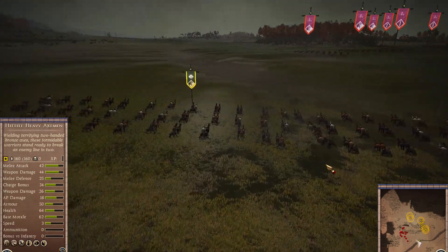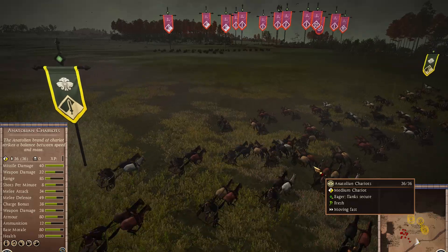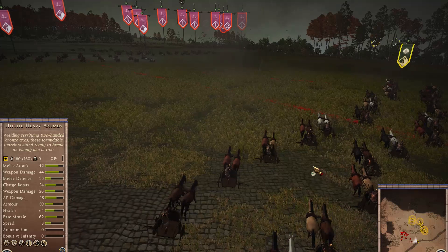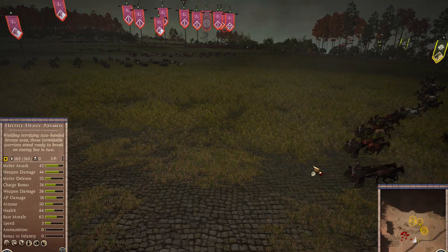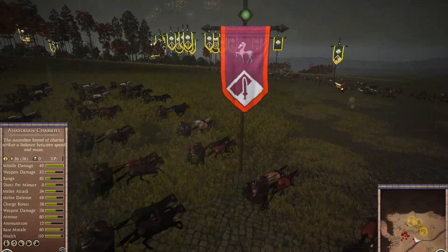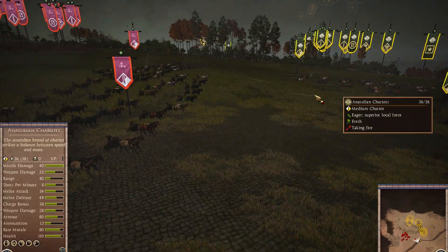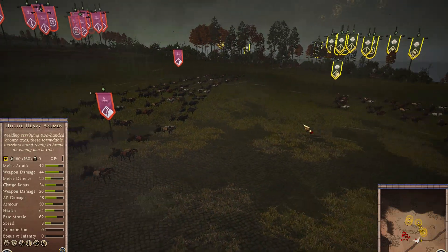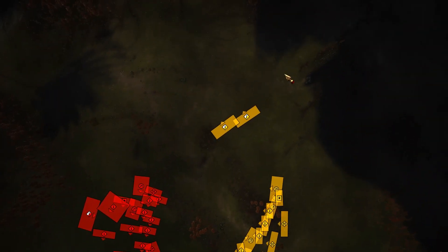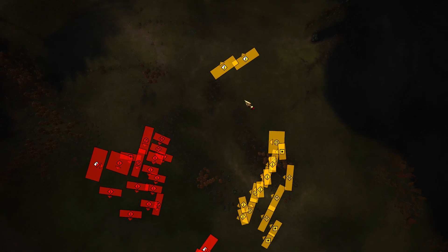Chariots in this mod do not have skirmish mode — you have to manually micro everything. It might be annoying to some people, but balance is always subject to feedback and subject to change. We've got some skirmishing going on between the chariots, and as we know in Rome 2, the chariot that runs away wins a missile fight due to the way combat works. I'm just trying to bait his chariots to go deeper, closer to my line, while at the same time using my heavy Hittite chariots to go over his left flank and try to overwhelm him.